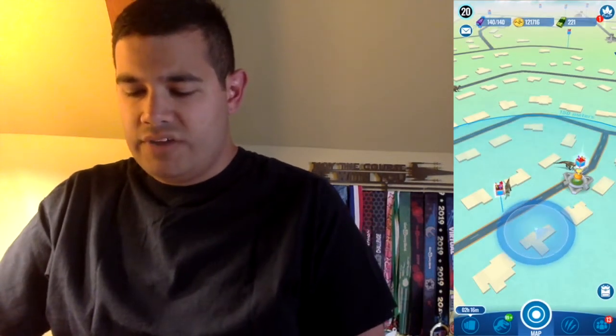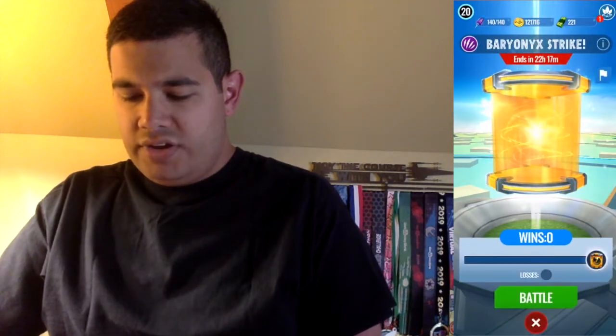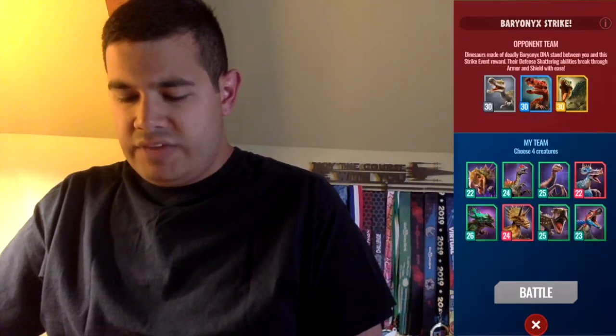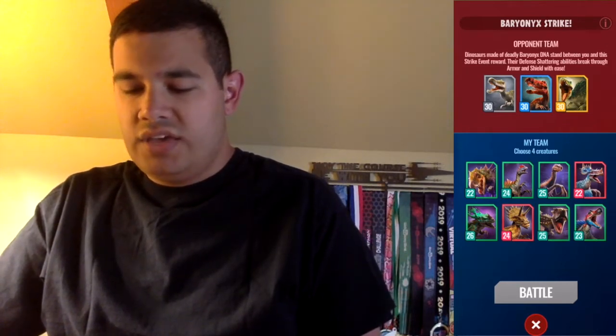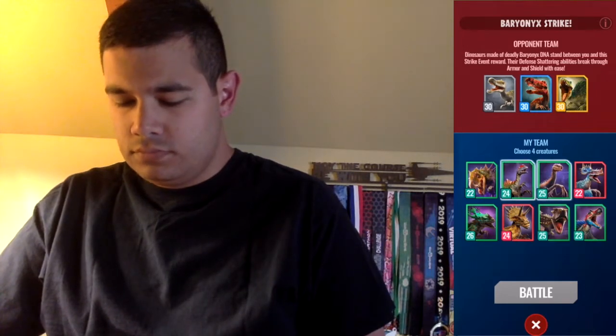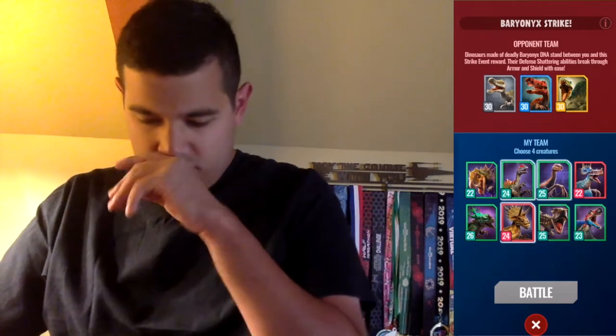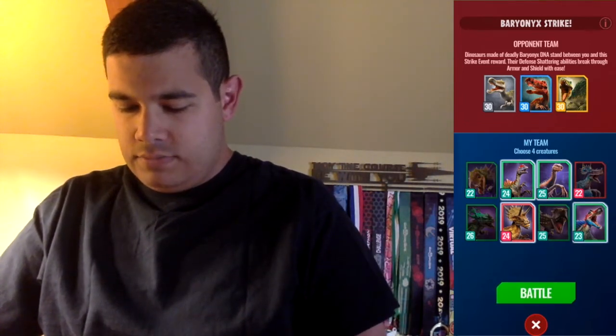If you take a look at the screen next to me, we got one right here, so we're going to go ahead and click it. We're going with level 30 Irritator Gen 2, level 30 Baryonyx Gen 2, and level 30 Baryonyx. As usual, you don't have to use the same dinosaurs I use here — use this as a guide towards how to take it down.